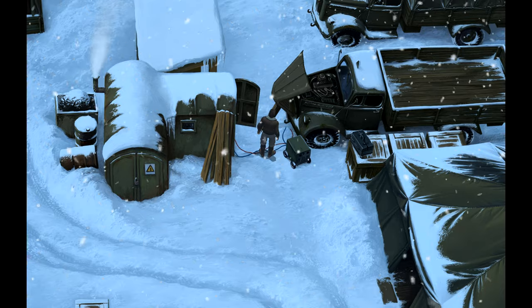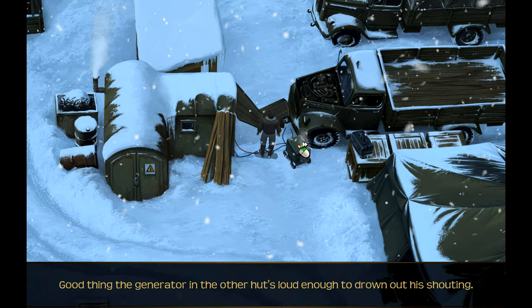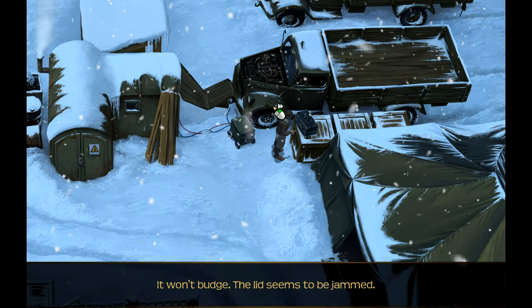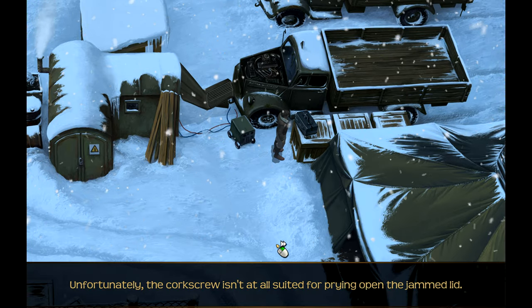A portable welding machine. A tool box. Let's steal this - it won't budge, the lid seems to be jammed. Unfortunately, the corkscrew isn't at all suited for prying open the jammed lid. I don't think we have anything in our inventory that can deal with that right now. The British officer is being held in this tent - let's grab the officer, at least we can do that.